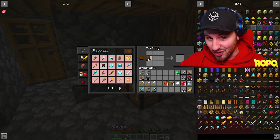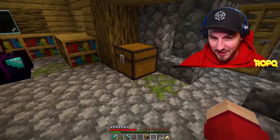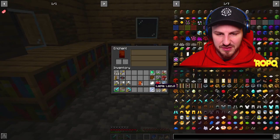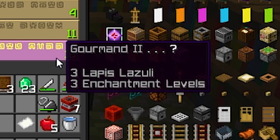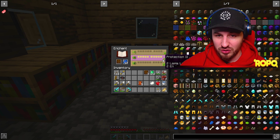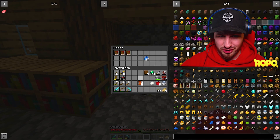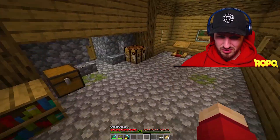There's a bit of banter over who the diamonds belong to — Jack got a lot from the first vein and I took them. But we're working together! The enchantment table is placed and looking good. We check the enchantments but have no idea what things like Gourmand 2 or Phalanx 1 mean. We need a 1.16.4 enchantment guide.